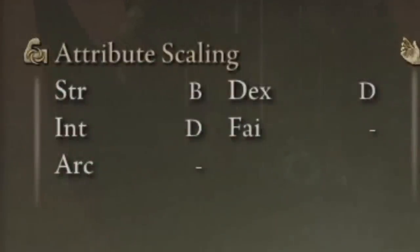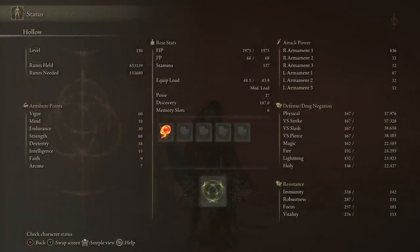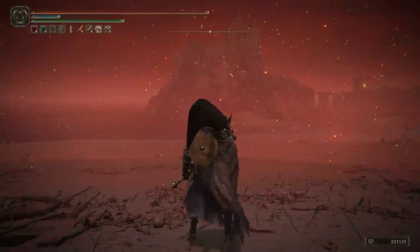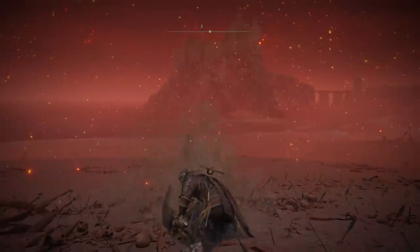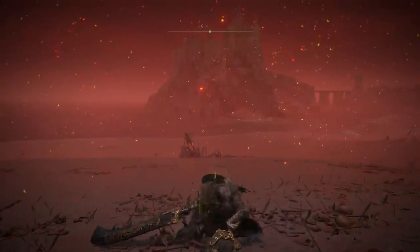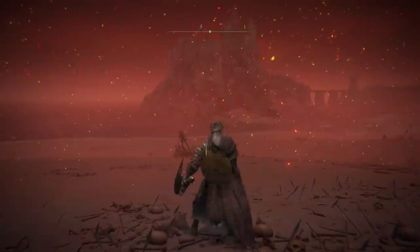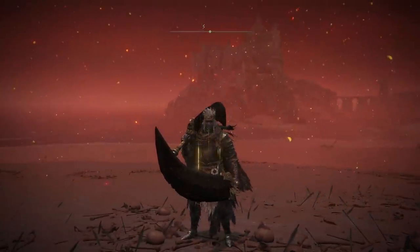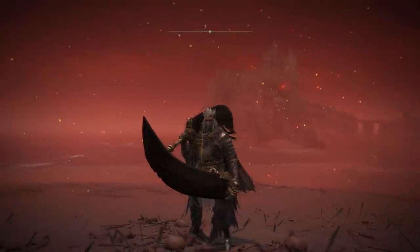It has a shockingly good B-grade scaling, to say that it also scales with intelligence and dex as well. When we look at the AR, you have to consider that this is just one weapon. 836 is a very solid AR for a boss strength weapon like this. I'm using two weapons, so I'm hitting those big 800 hits twice, not just once. So that could be said to be around 1,600 AR, which is pretty insane.